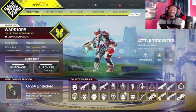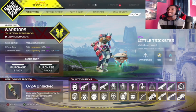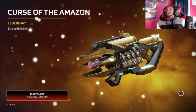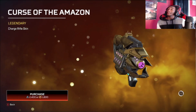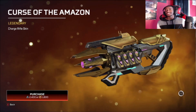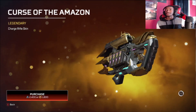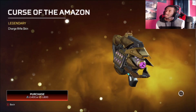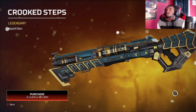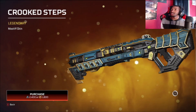I'm not gonna lie, I might get that — it's probably the only thing I can afford, but it's probably what I'll get. Getting into the legendary stuff, starting off first with the Curse of the Amazon charge rifle skin — it's pretty interesting, I'd give it like an eight. Pretty cool, very sleek, very minimalistic, nothing too crazy. Coming up next, we have the Crooked Steps Mastiff skin — I actually like that! I like the stock area, like the butt of the gun. That's really nice.